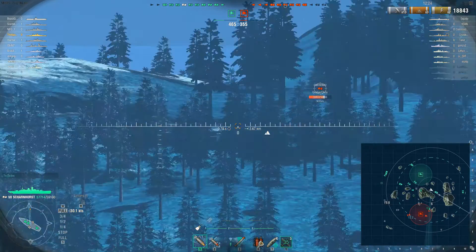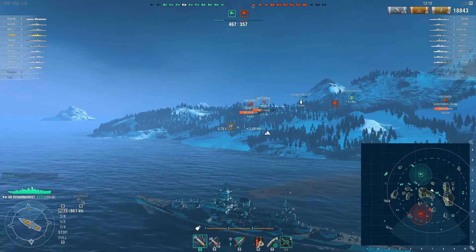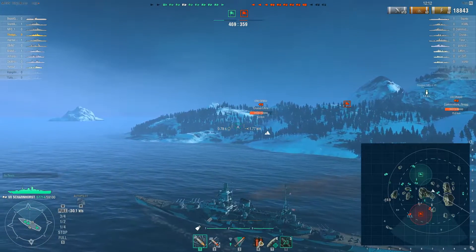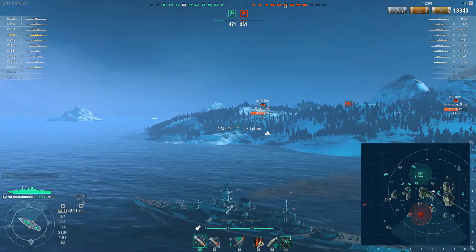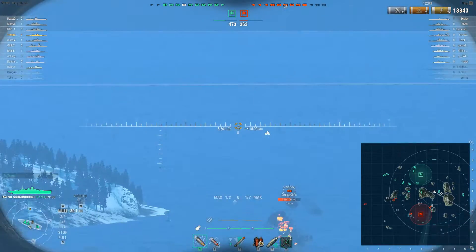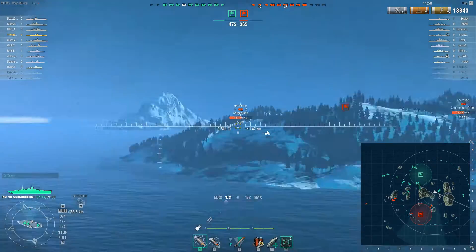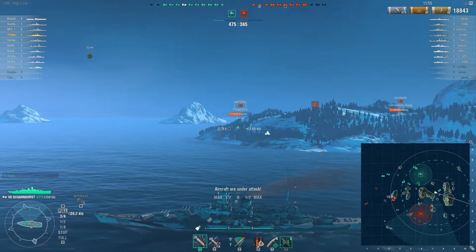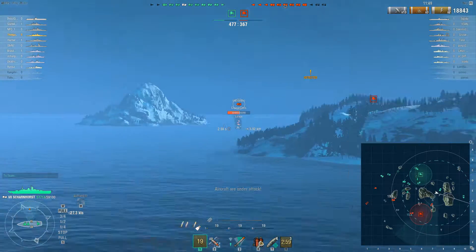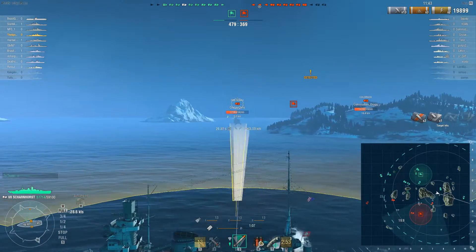We do have an enemy Gneisenau off in the distance, so we're going to have to deal with this player. If we can manage to focus the player down — my allies and I — we should be able to take him out without too much hassle. However, if we split our fire, this could be an issue. I know the enemy battleship is at a little over half health. We can see the enemy battleship is totally on fire, which is working for us. It is an enemy Gneisenau — you can tell because of the number of guns in the turret. We only see two guns, so obviously that's the Gneisenau.